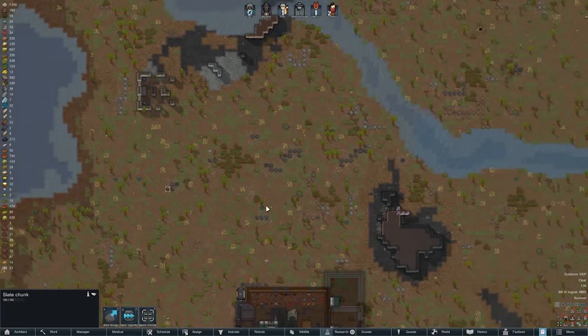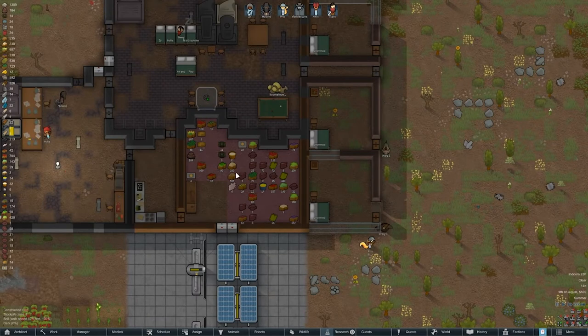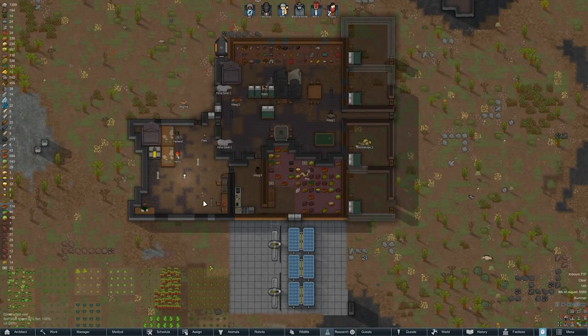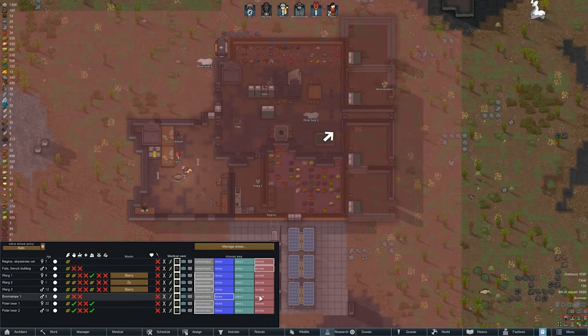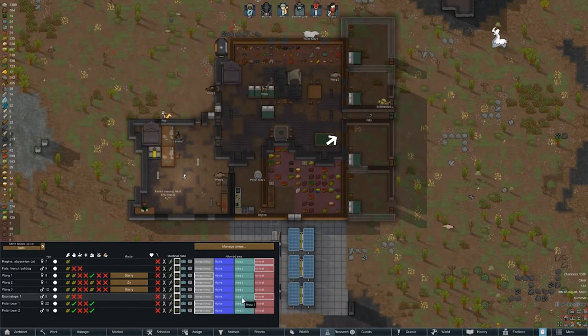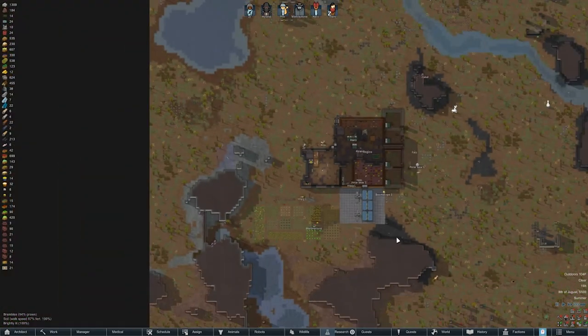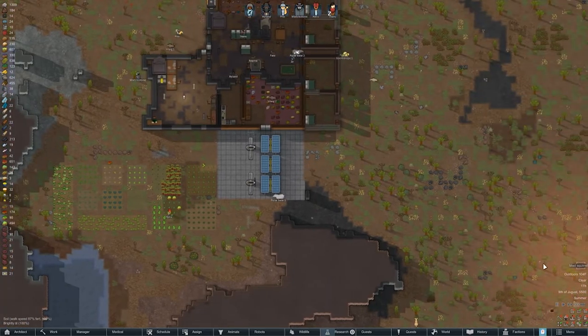We are getting a lot of animals, so we'll need to remember to feed them eventually — which may or may not become an issue. But the polar bears can fend for themselves. Boomalopes need to stay in the animal zone along with our cat and bulldog. I still don't think we really need the mad squirrel though.